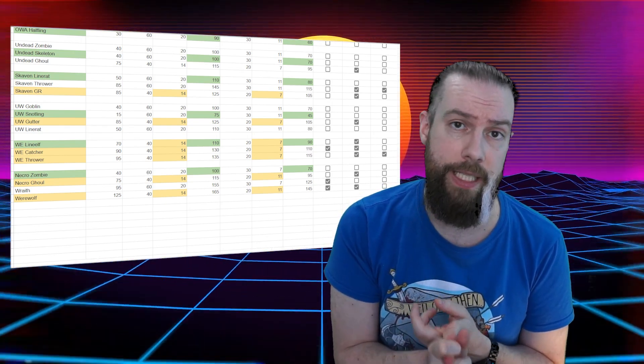Realistically, we're also in a position where you probably random the first skill and if you get the one you want — Dirty Player or Sneaky Git — you might then pay full price for the second skill rather than keep randoming. This also brings us to the fact that some pieces are actually better at randoming because they start out with stuff like Dodge or Sidestep, so a random in agility or general might be more beneficial to those pieces since they have less chance of not getting the skills you want.